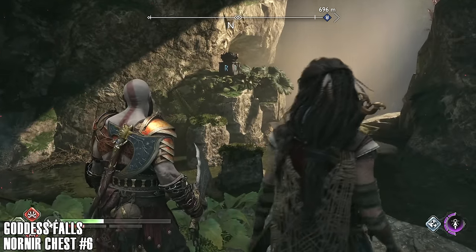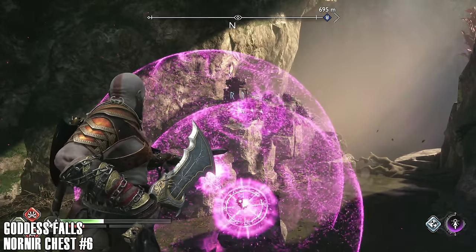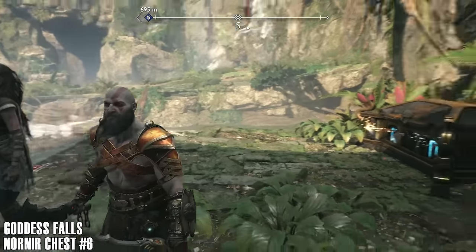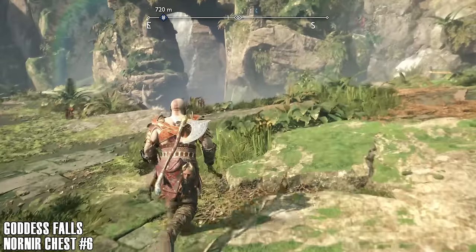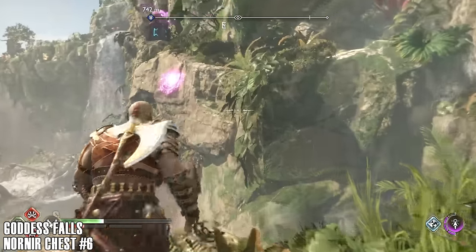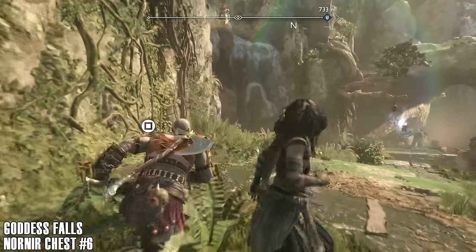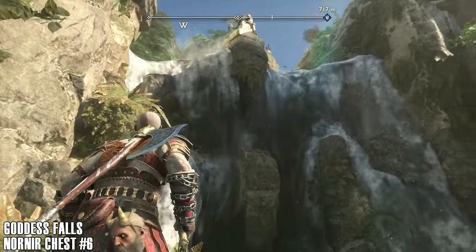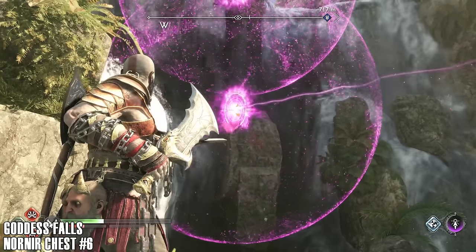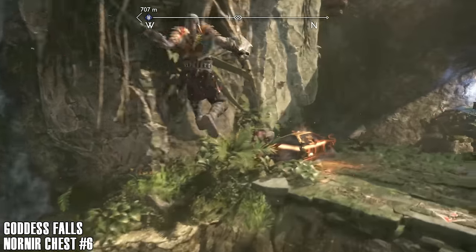To light this first fire, we're going to need to use these platforms along with some Runic Arrows — that'll get it lit. Put the last one about there. Easy. There's another one — this one's all about using the Runic Arrows. And the last one is over here somewhere — just use the runic vines on this waterfall to get it sorted. There you go. Beautiful.